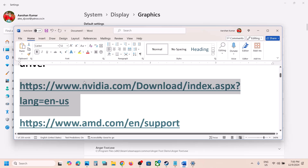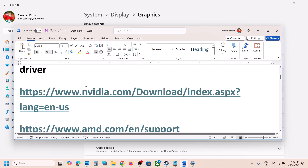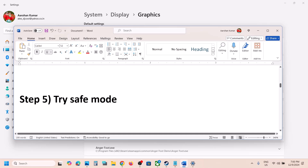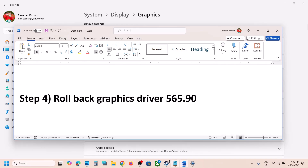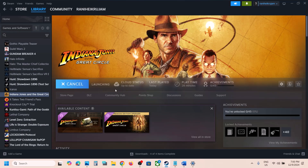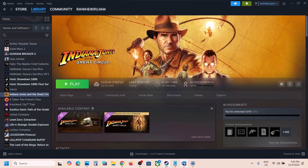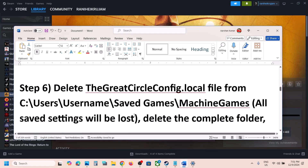You can also try rolling back to version 566.03 — that has worked for many users. After rolling back, check if the issue is resolved. If not, try launching the game in Safe Mode: when you launch the game, click Play, select Launch in Safe Mode, then click Play and check.